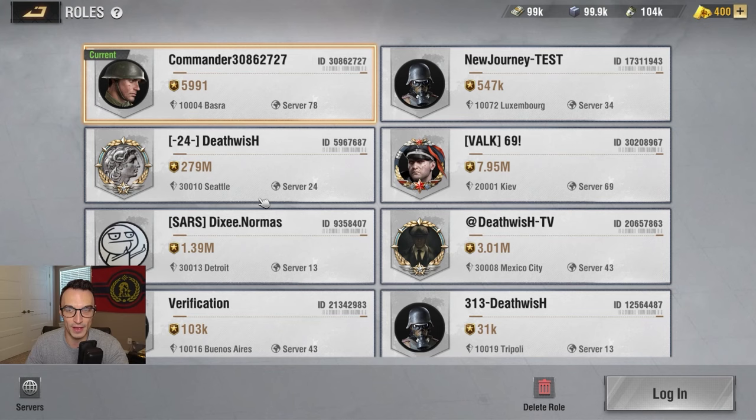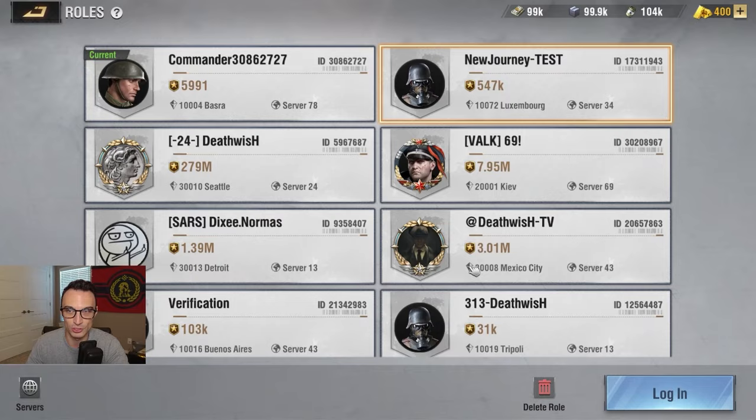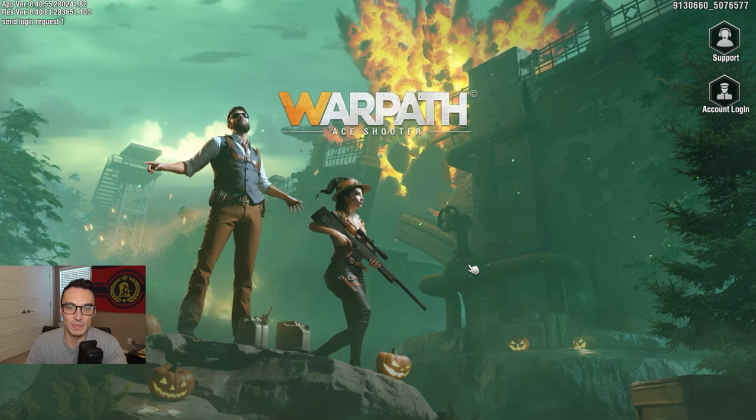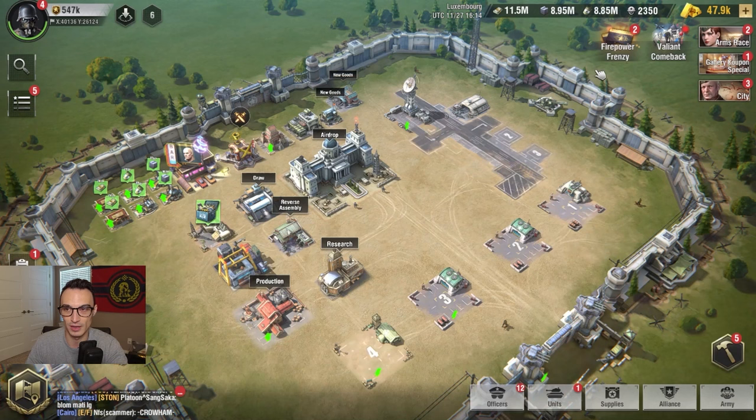This new account is on server 78 in Basra. We still have my main account, my server 69 account, and my server 34 account. So let's load up this new journey account and see what happens. It means that if we used the 'create a role' option, that's just what it sounds like — you're literally creating a brand new role. We're still on server 34 here.